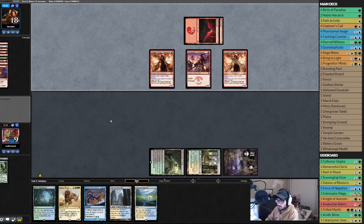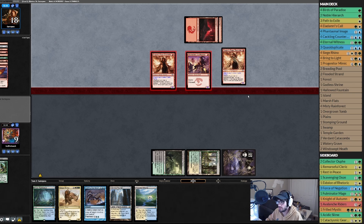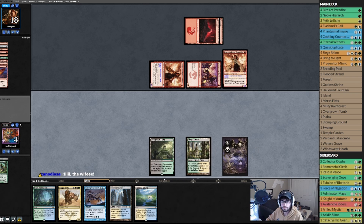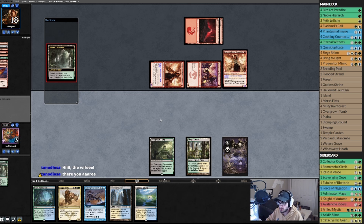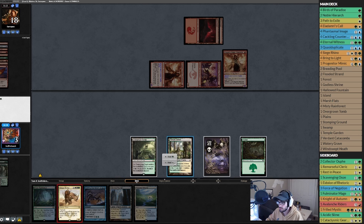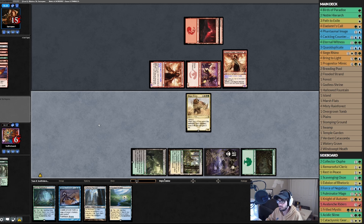It's flying! We might just be dead here folks. Say he does three, I take five, I gain three — no blocks, down to four. White, green, black — play a Verdant Catacombs, fetch it, get a Forest, play a Siege Rhino. But we're still dead next turn to his two flyers.